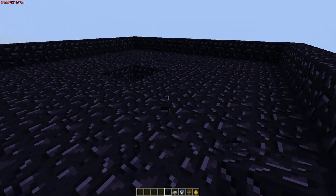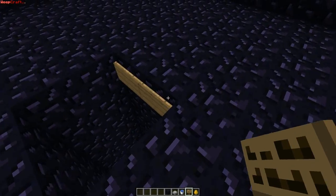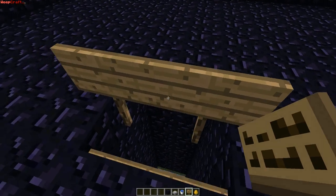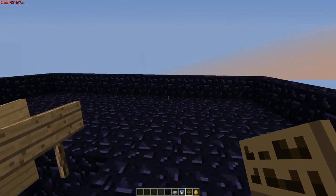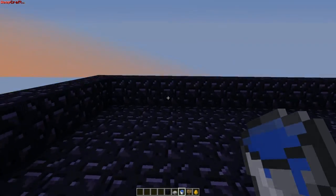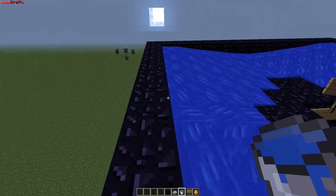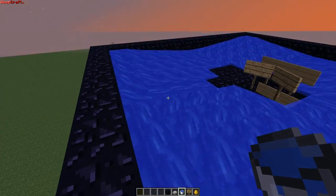From here, you're going to go into your hole and place signs like this — two on that side, two on that side — and then shift-click above those on each side. Just like that. Now you're going to take your water and put water in all four corners. Put it in the whole corner right there, covering all three blocks.